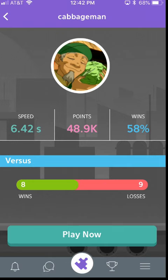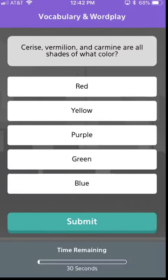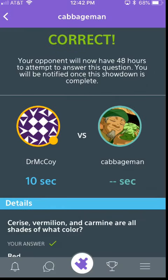So we're going to go ahead and start the showdown now. You'll see that you'll have 30 seconds to answer this question here. We're going to go ahead and pick an option here. You'll see that we got that one correct. On the left, that's our player profile — you can see it took 10 seconds.